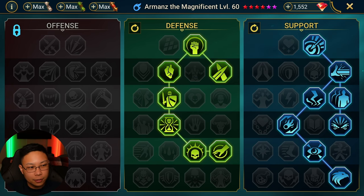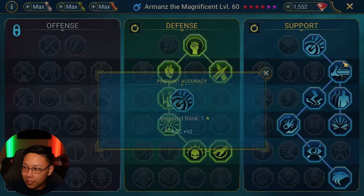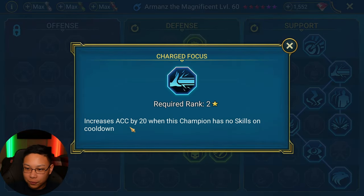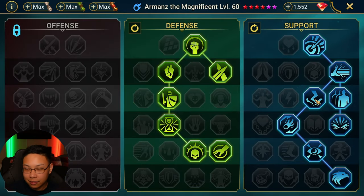Here are the masteries — don't blindly copy masteries guys, but you can go ahead and blindly copy these masteries. I'm going to go a little bit in depth and talk about why I chose each of these. For accuracy on the support tree: as much accuracy as you can get. We're taking Charge Focus — when he has no skills on cooldown, usually when he starts out he's going to have an extra 20. We're taking the extra accuracy mastery — for every enemy alive, up to 16, so an extra 16 points.